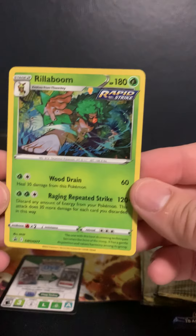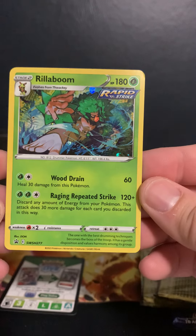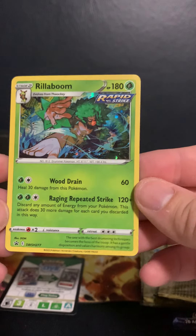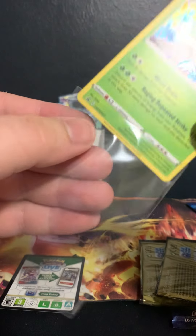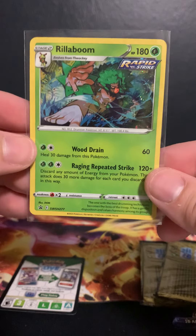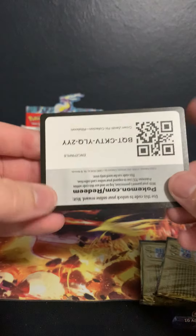Check out that foil — beautiful. Bubbles on there. Let me know if you think this is a viable card. We're going to throw a sleeve on this bad boy because he deserves it. Beautiful — really sick artwork. Good luck to the winner of that promo.